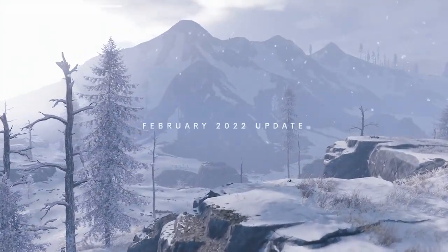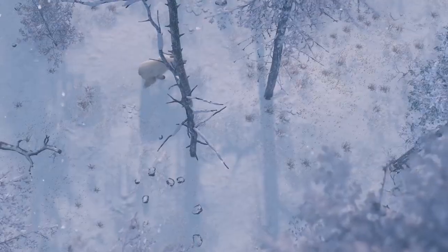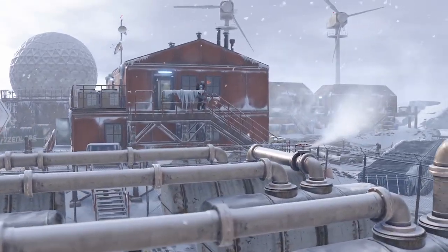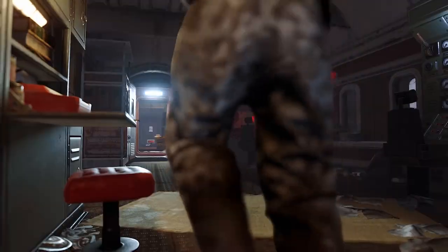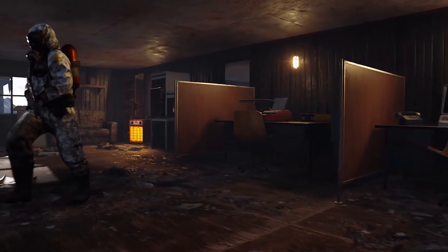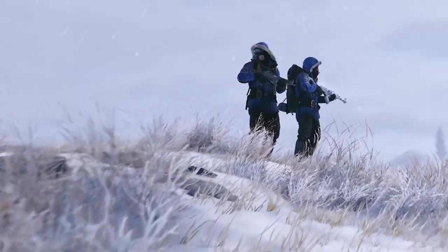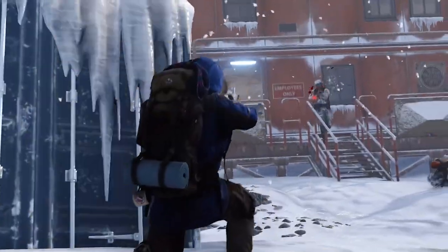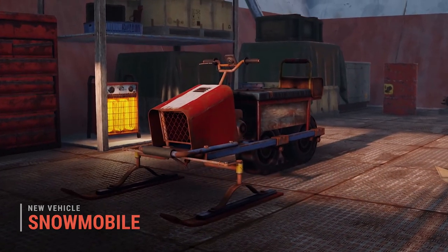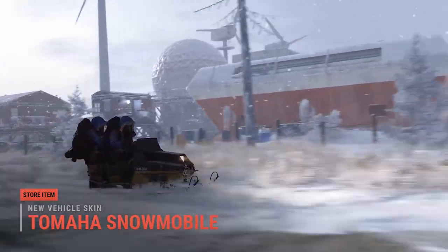Rust 2022: the Arctic update was the first major update of the year. New monuments have been added — the Arctic research base spawns exclusively in the Arctic biome. Those not afraid of cold winds and frigid temperatures can explore the various lab modules and buildings scattered around the base, finding loot or taking a break to warm up next to an electric heater. Most importantly, the Arctic research base will spawn snowmobiles. Snowmobiles take low grade fuel and have a small storage container on the back — they're fast on snow and sand but slow everywhere else.